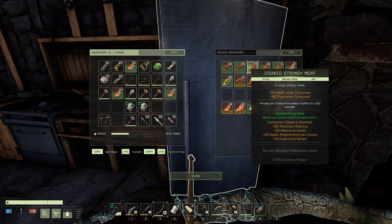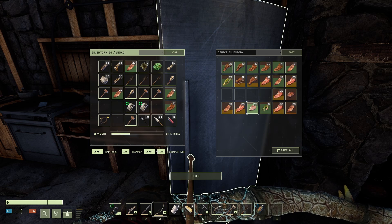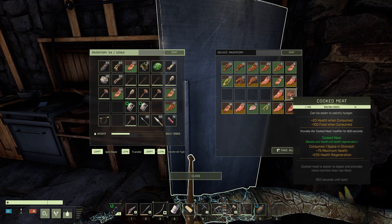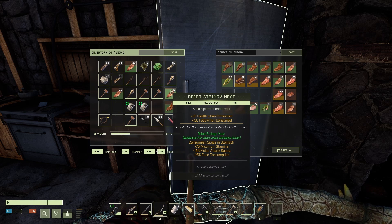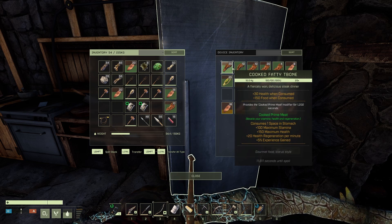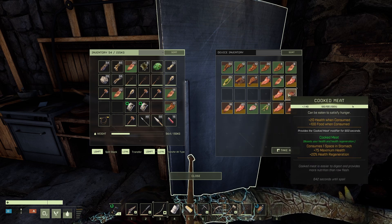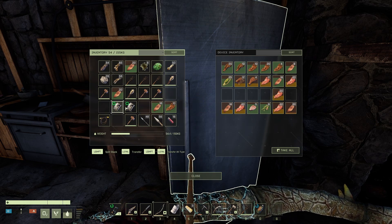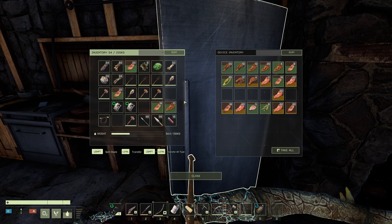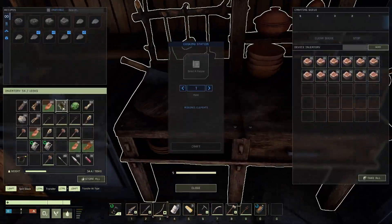I'll take 10 of these with me. I really wish I had that bacon. This other stuff gives 75 max stamina and melee attack speed — not great, but I don't have another option. Let's eat this and take one of these. I used all my cream corn, that's what happened. Let's make some cream corn.